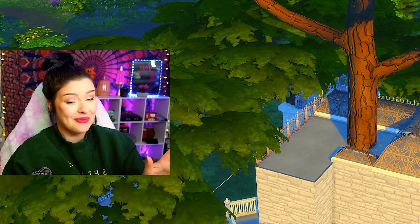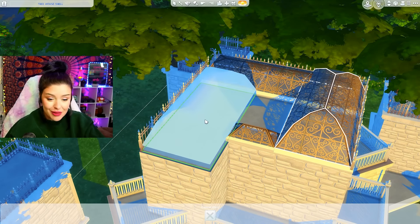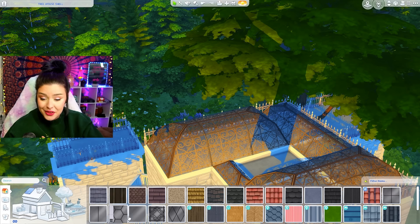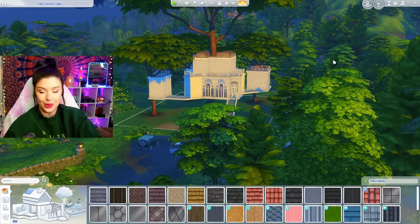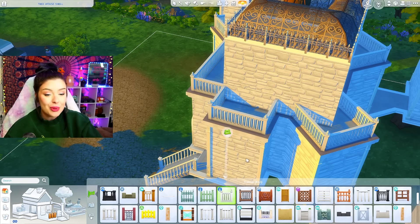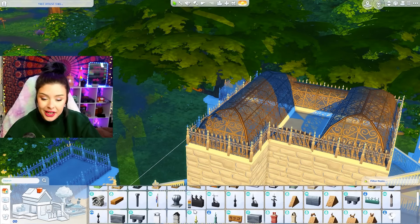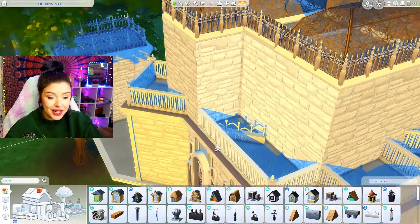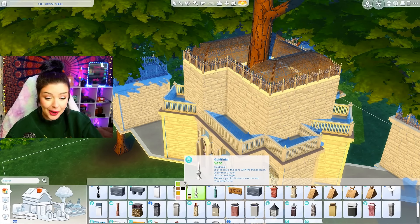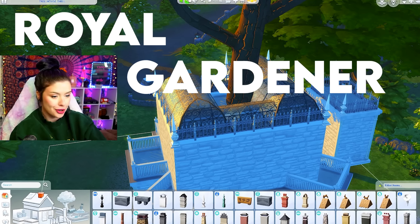Roofing in The Sims 4 is hard enough, and it makes it even harder and more annoying when there's a big tree stuck right in the middle of it. So I'm going around with these roof pieces — I've just made a dome shape with a base game paint. Since the tree is so prevalent up there I feel like that's okay to leave it like that. I'm also going around to add a little extra detail with this Strangerville fence. Strangerville has really good Victorian-style details. I'm debating using this little custom fence piece along the side — and these corner pieces could make it real fancy. It's giving royal gardener vibes.